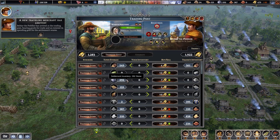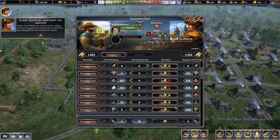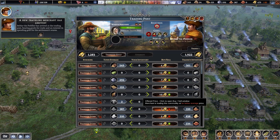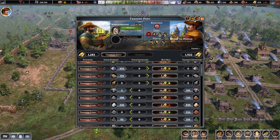Let's check the trader out. He's not buying or selling anything of any interest. I need to focus on some of these traders and figure out what they will buy so that I can sell stuff to them.